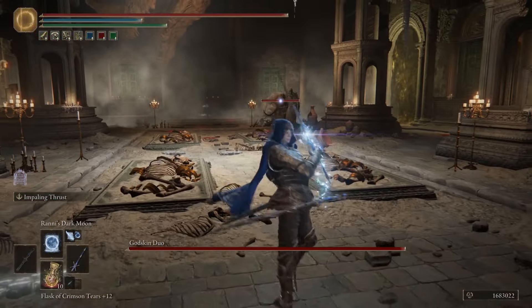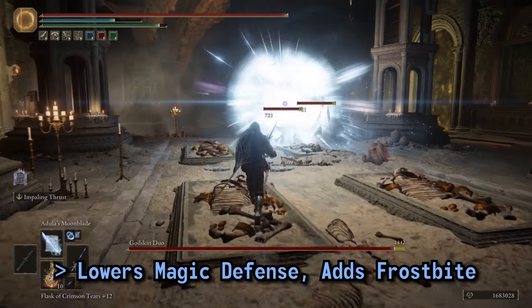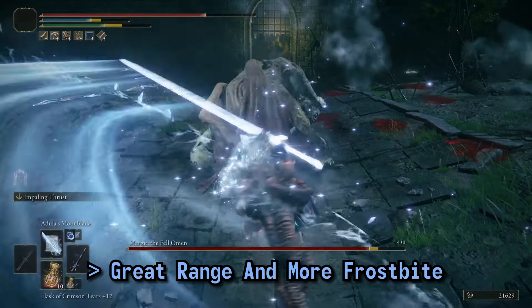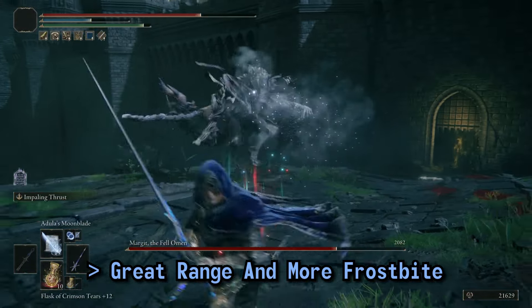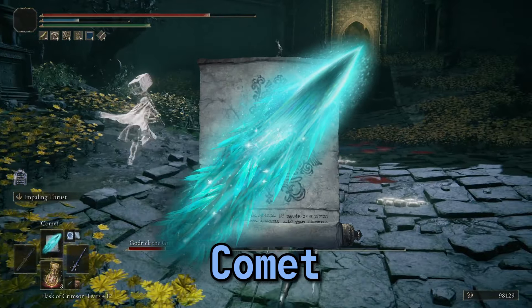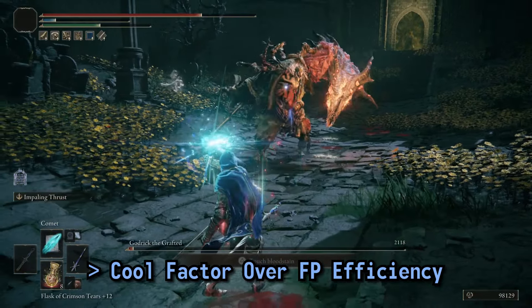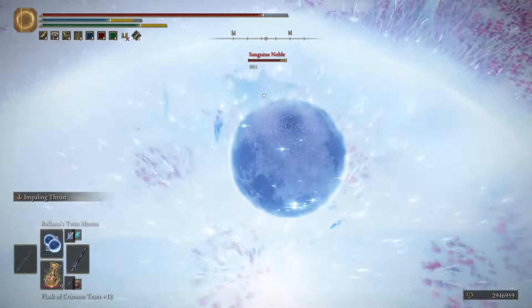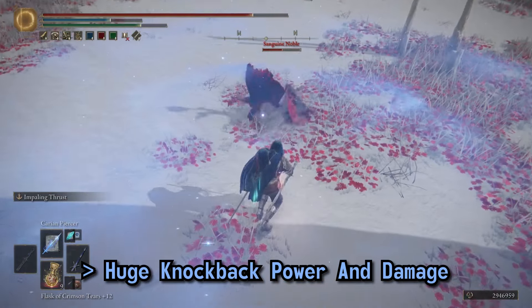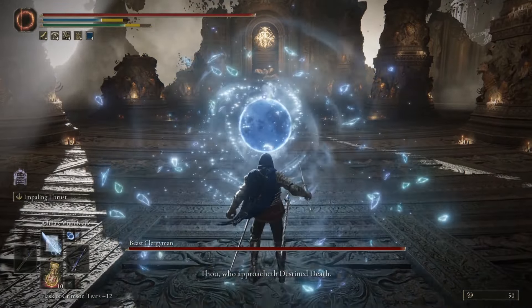I used a diverse set of spells in this build. Ranni's Dark Moon is a great opener — it lowers the target's magic defense and adds a ton of Frostbite buildup. Adula's Moonblade has great range, attacks in a wide arc, and can also build up Frostbite. Carian Piercer is perfect for catching enemies after they've been knocked down. Comet is a huge long-range projectile that may not be FP efficient but is very fun to look at. And Rellana's Twin Moons will stun many enemies and leave them open for a follow-up attack, while also dealing more damage than any other spell in this arsenal.